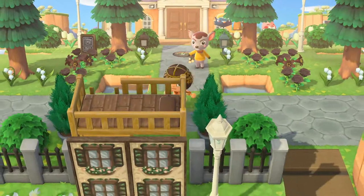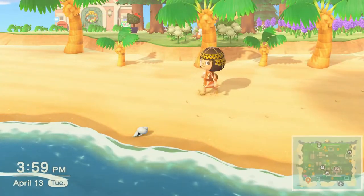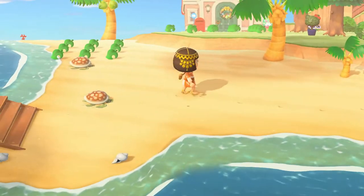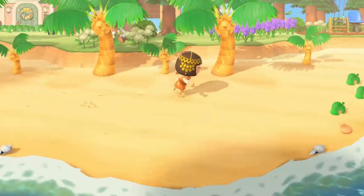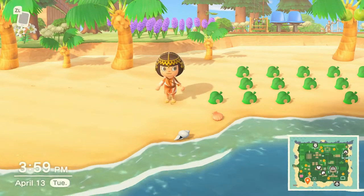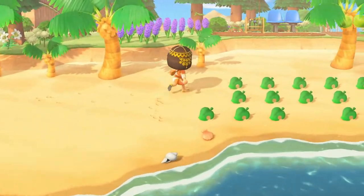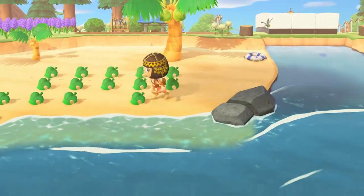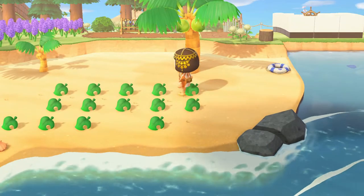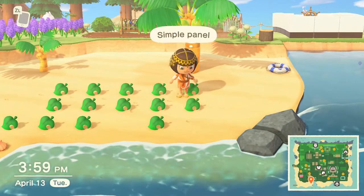I will meet you guys over on the beach. I am on the beach. As you can see, we don't have a lot going on on our beaches — they're pretty empty. So I thought this is a good opportunity to get ready for summer and make a cabana. First and foremost, I need to put the backdrop for our cabana up, and that is a lot of simple panels.